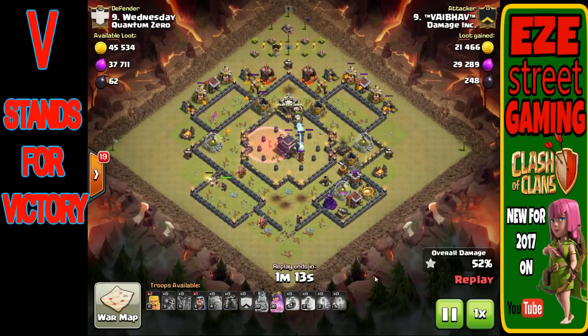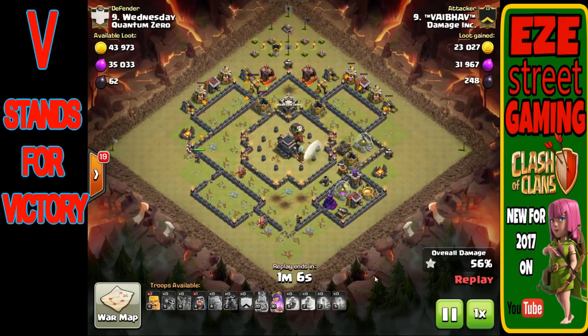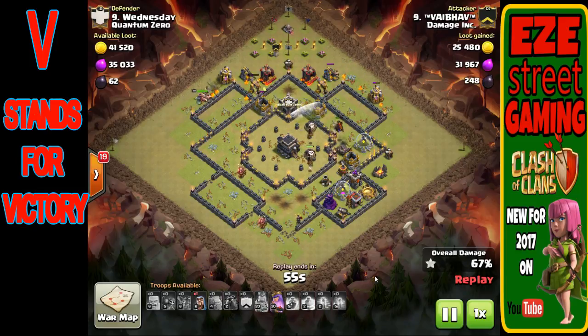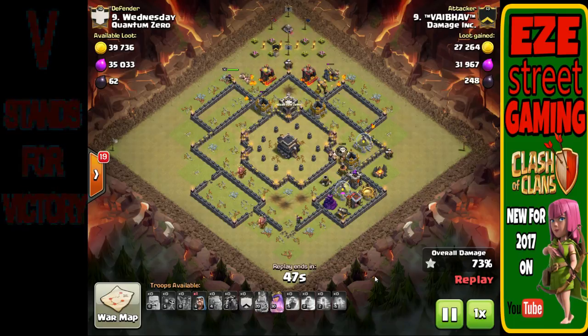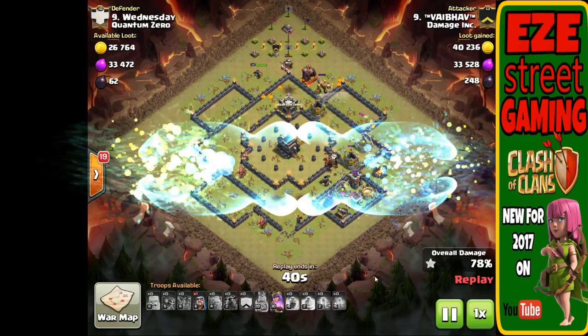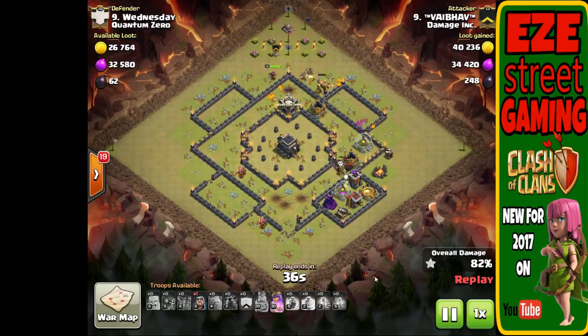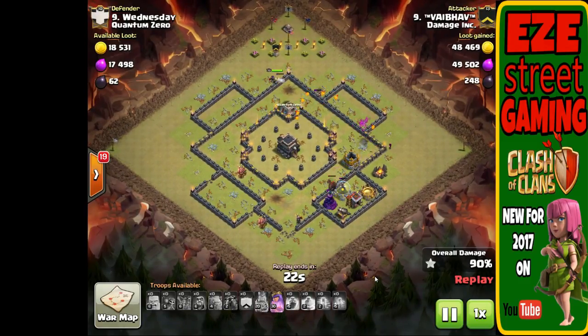One or two of the lava hounds actually survive here, which is worth touching on. The LaLoon is unique because lava hounds are two-stage troops. The first stage is a tough, hard-to-kill hound, and once its hit points are depleted it pops into lava pups. You want them to pop — the timing is key. You want the hound sitting on an air defense long enough for it to pop, with balloons arriving right as it does. The pups then clean up trash buildings while balloons move on to the next defense.